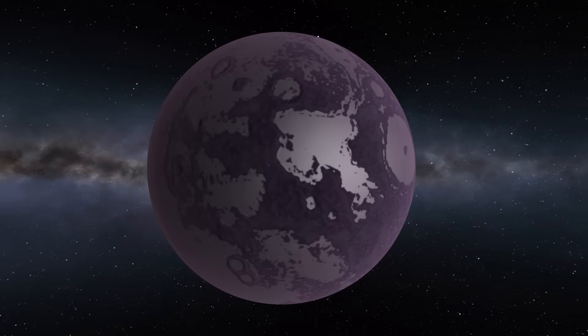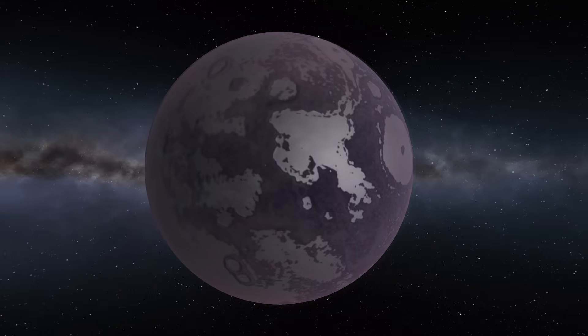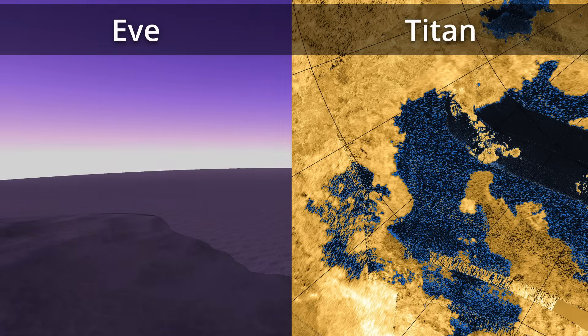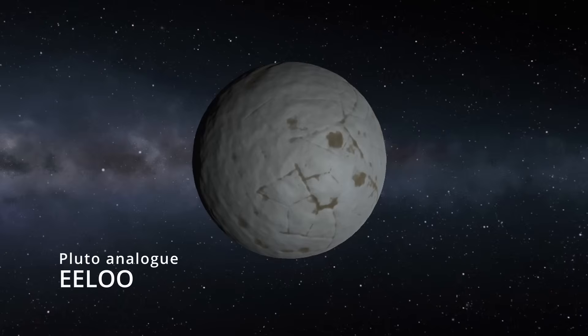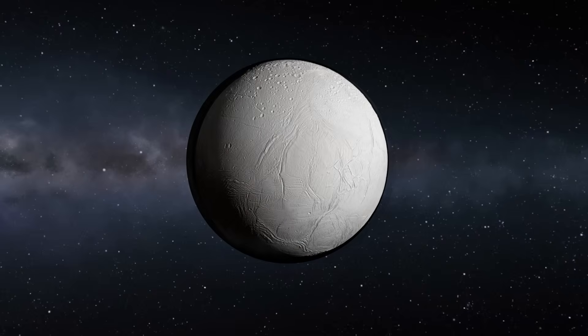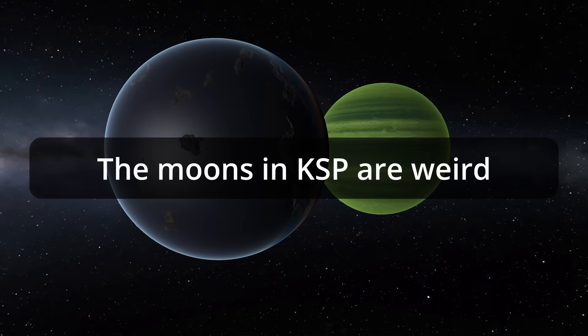The biggest standouts are that the Venus analog Eve has a bit of Saturn's moon Titan mixed in, with both worlds having these large non-water lakes, and that the Pluto analog Elu is basically just a massive version of Saturn's icy moon Enceladus rather than being anything like Pluto. Where KSP really diverges from real life, though, is with its moons.